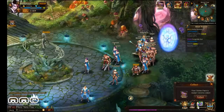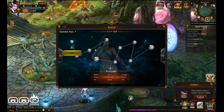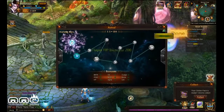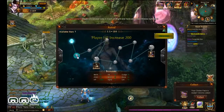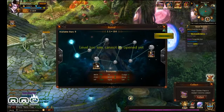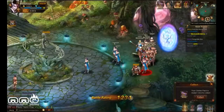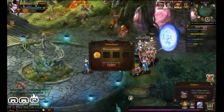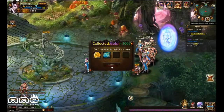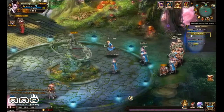In lieu of a traditional skill and stat leveling system, there is going to be a constellation system — the kind of star layout you get from a lot of Asian MMOs. As you gain levels, you can go through the constellation and get different passive upgrades. At this point there were no decisions to make — if I have points, I use them, and they're all based off your level, so it's just stat points. Maybe in the future there'll be some way to customize it. I didn't get very high level.